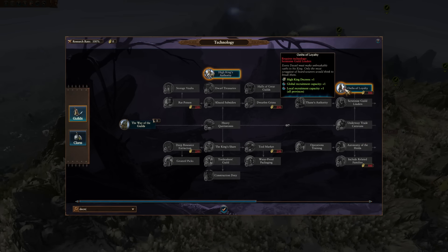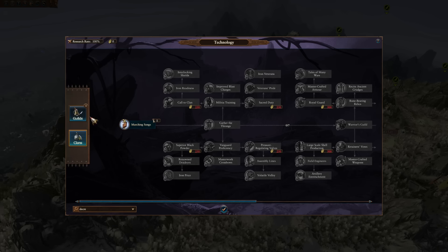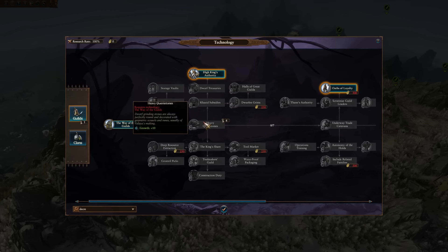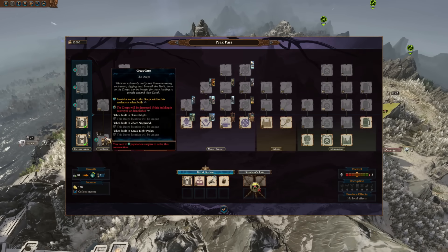For the tech tree, you'll have the ability to gain a few more through the Guilds line, so it's something you're going to naturally start picking up anyway. Construction time reduction and tech revolving population surplus is one of the beneficial ones, especially if you like building both tall and wide. To get access to the Deeps, you'll need to build up the Great Gates — you'll see that they're next to the main building for all your settlements, and this does require population surplus.